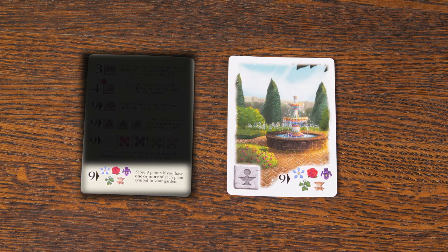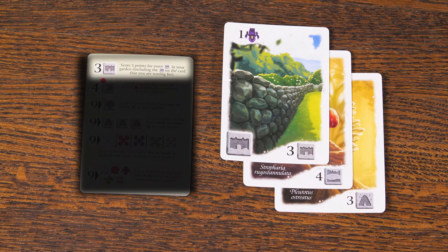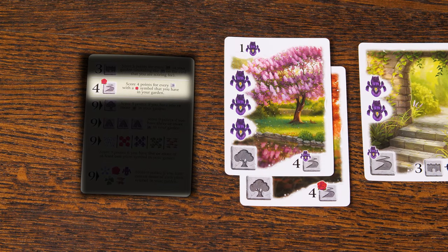This one gains you nine points if you have one or more of each different plant type in your garden. Earlier, I mentioned the stone symbols that are sometimes present in the bottom left corner of a card. The next few scoring abilities will score for the stone symbols present in your garden and in your neighbor's gardens. This number next to the stone symbol means you'll score that many points for each of these stone symbols in your garden.